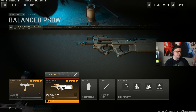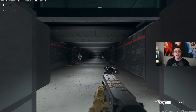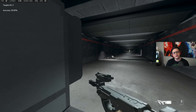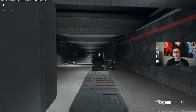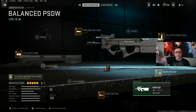Then we have the PDS-W, which has great bullet velocity and decent iron sights. It's a little bit slower base-wise, so you have to build everything for sprint to fire and ADS speed. It's pretty easy to use but gets a little wobbly after a few shots — hopefully the enemy is dead by the time the recoil gets harder to control. It competes well at close range in terms of aim down sight and TTK.